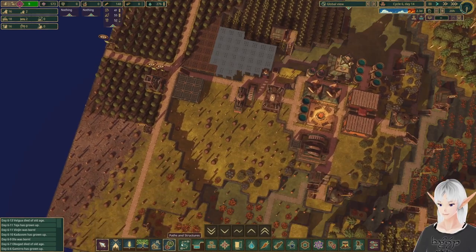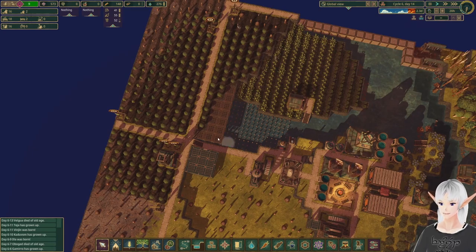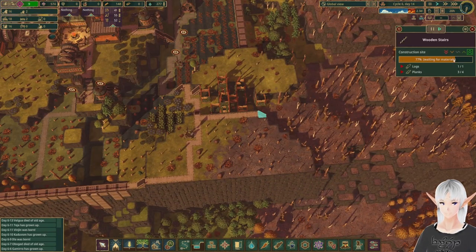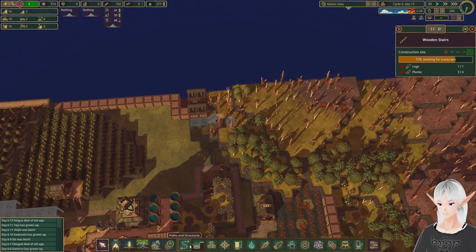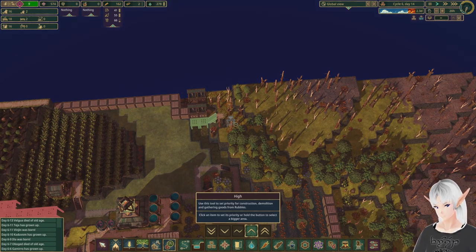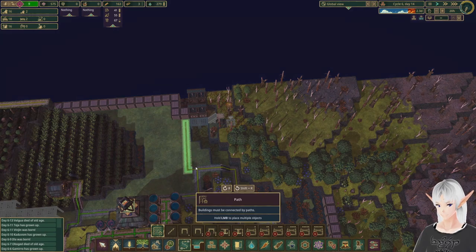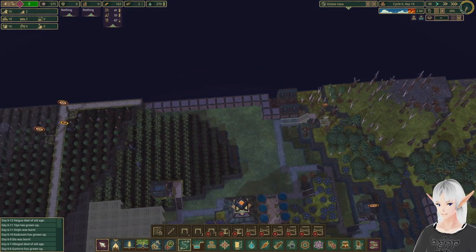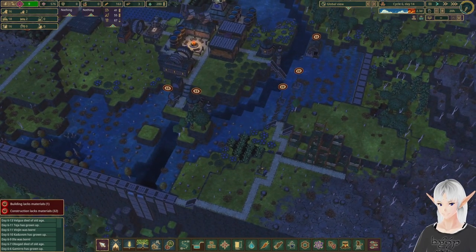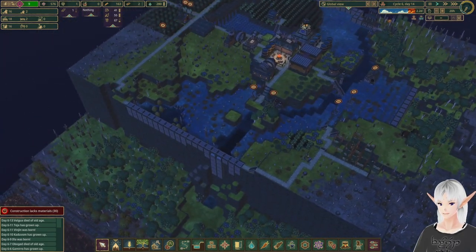So what I'm going to do is turn this down to the very lowest setting. We're going to sacrifice a couple of these, and I believe this is already set up to the highest. We're going to set this up to the second highest. That can go up, and this will also go up. Now they should be able to pull in some more trees for us, hopefully.